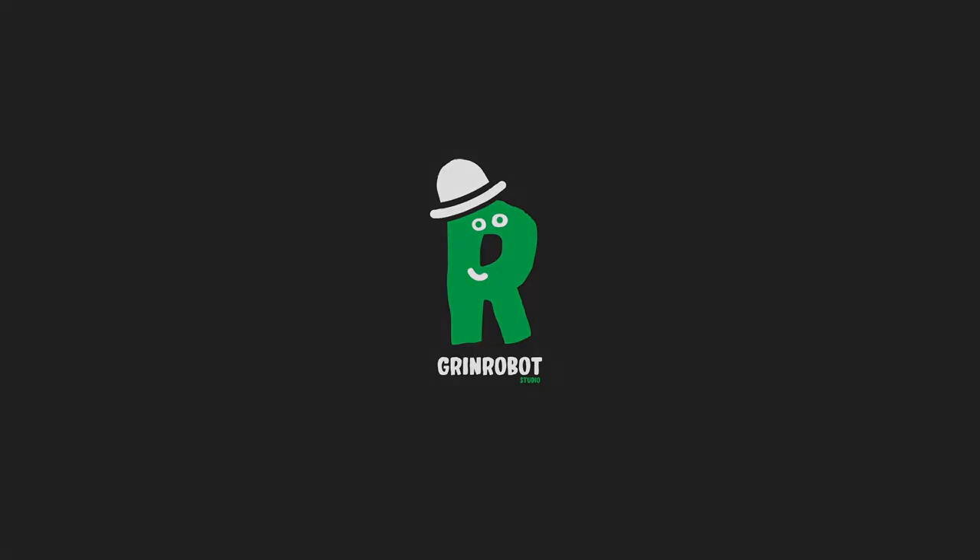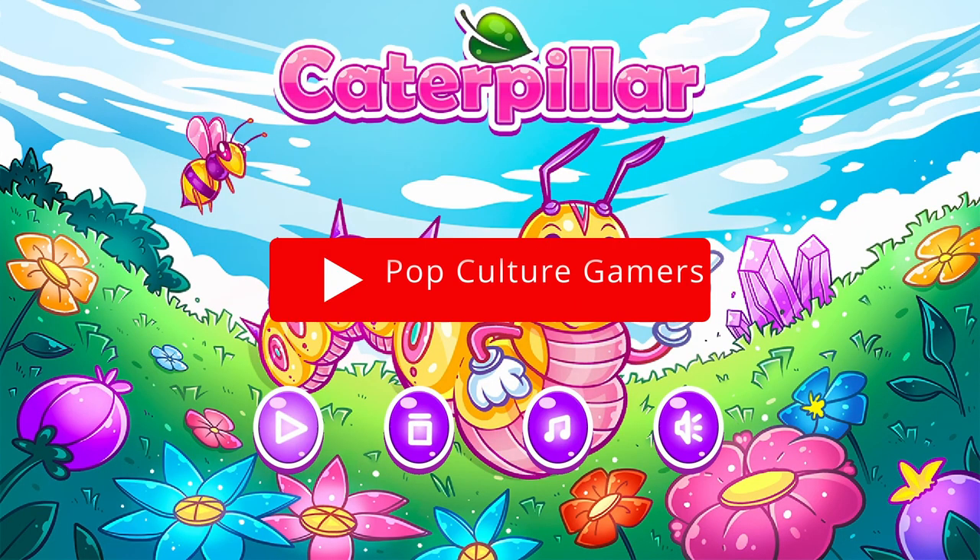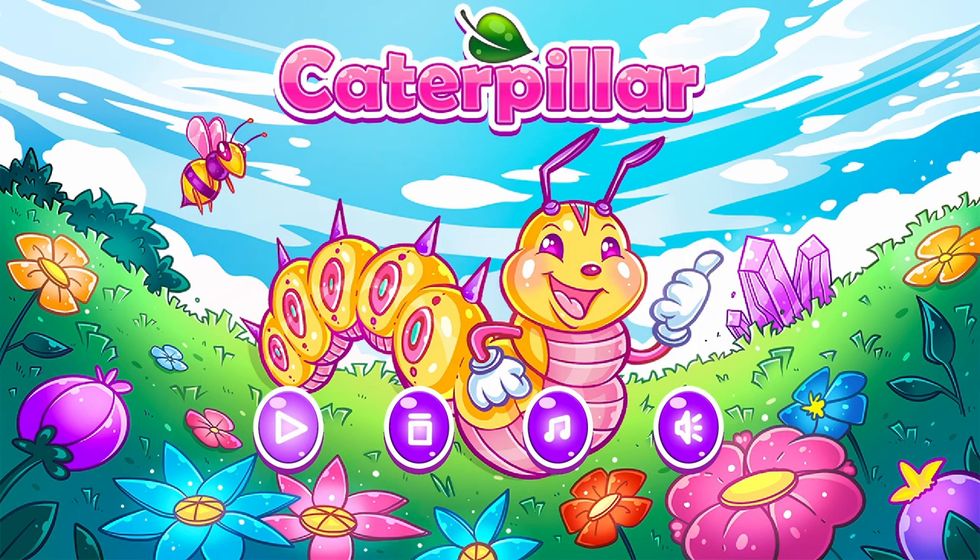Welcome to the Pop Culture Gamers podcast Achievement Hunter video. This time we have Title Update 2 for Caterpillar. This game is published by our friends over at Desert Water Games and it's developed by Grin Robot. Title Update 2 is available for free if you've already got the game, and it's available on PC and Xbox — so if you have both, you can stack this up to an extra 2000 gamer score in total.